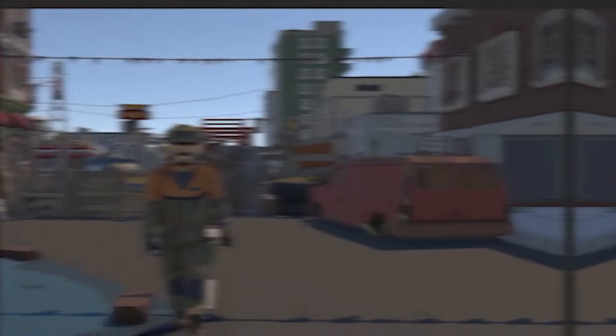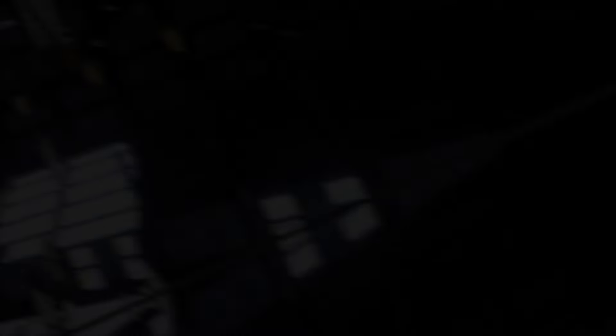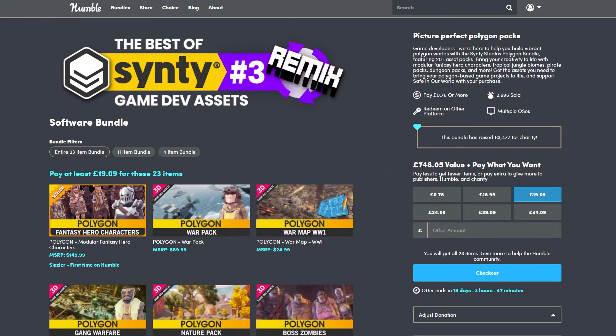Do be sure to check out my Patreon to get over 225 different scripts, assets, and projects you cannot find anywhere else. If you take a look at Humble Bundle, you'll see the Best of CINTI 3 asset pack.